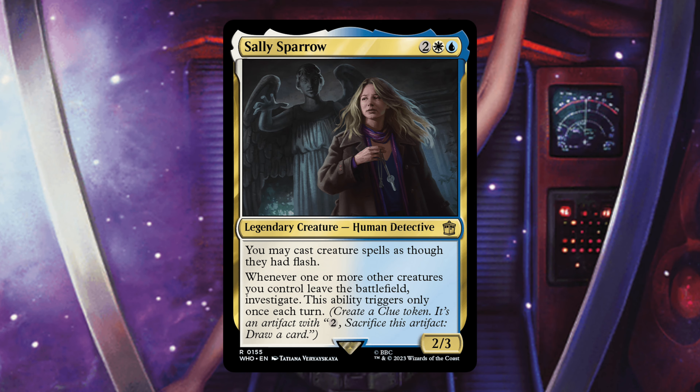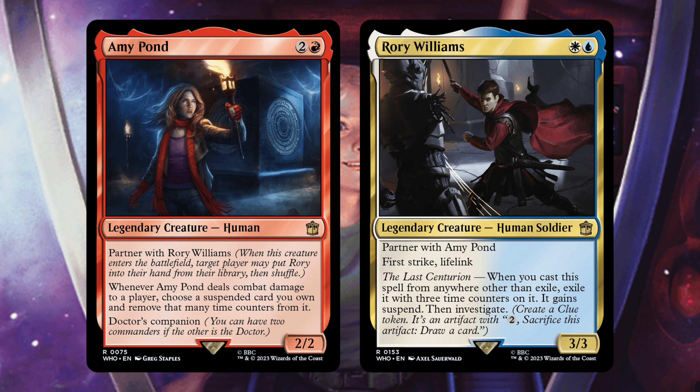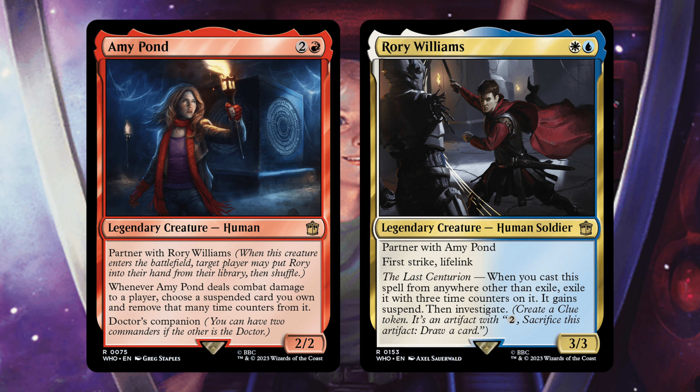The next two cards I'll combine because they're partners — Amy Pond and Rory Williams. Amy Pond, partner with Rory Williams: whenever Amy deals combat damage to a player, choose a suspended card you own and remove that many time counters from it. She's a Doctor's companion. I think Amy Pond is an excellent card with a very cool ability, but she's a 3-mana 2/2, and unless you can give her evasion — which there isn't any in this deck — she's kind of pointless.